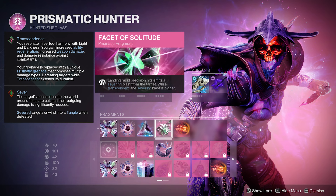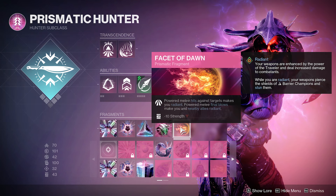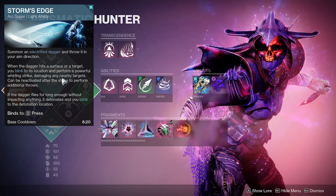Facet of Solitude — rapid precision hits emit a Severing Blast from the target; while Transcendent, the Severing Blast is bigger. This is just another way to proc your Stylish Executioner. Facet of Dawn — powered melee hits against targets make you radiant; powered melee final blows make you and nearby allies radiant when you're Transcendent. Really good for the Threaded Spike. For the super, I really like the new Storm Edge, especially if you apply a light or dark debuff for that extra damage. But you can run any super you wish with this build.